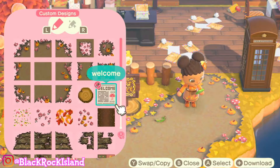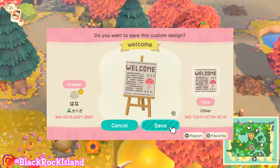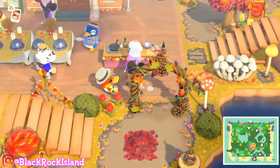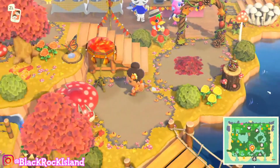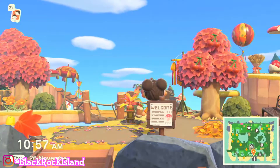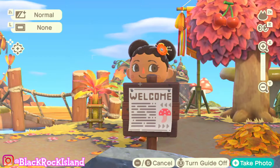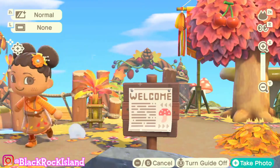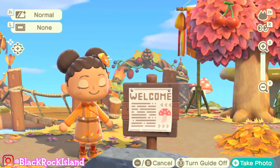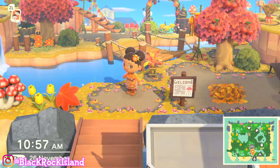Next up we have my welcome sign, which I only use in one place on my island — my entrance. You can see my little welcome sign once you get off the plane and it's really cute. It's like a welcome sign with a little mushroom on it because we're mushcore, and it has fake writing on it so it could be like information about the island. I literally found this on a stream just by searching the word 'welcome' and I was able to track down the design code. It fits my island perfectly.